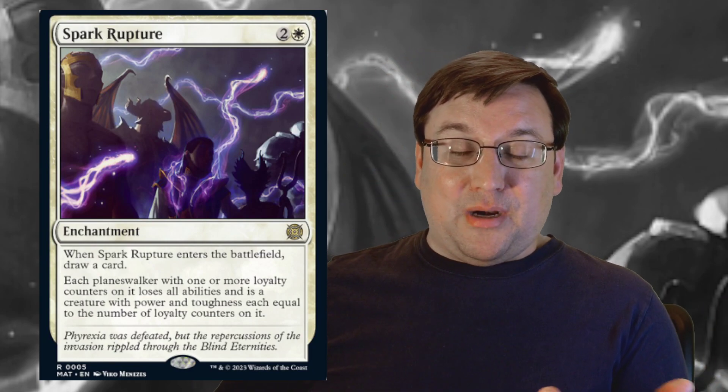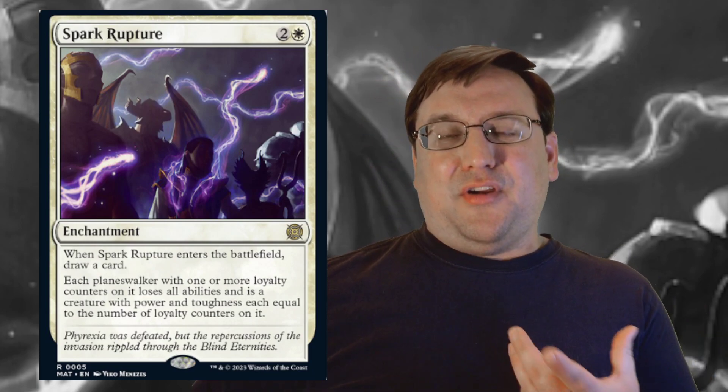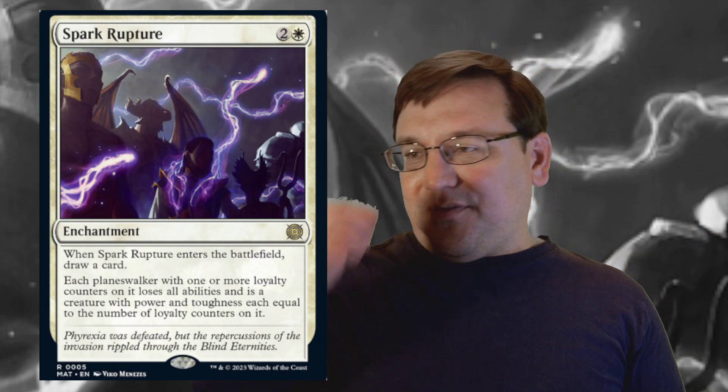It's a common setup right now with cards like Sunfall, White Sun's Twilight, and Farewell. It's very easy to set something like that up. We also have Bankbuster drawing everybody cards, so that kind of setup is very, very viable.